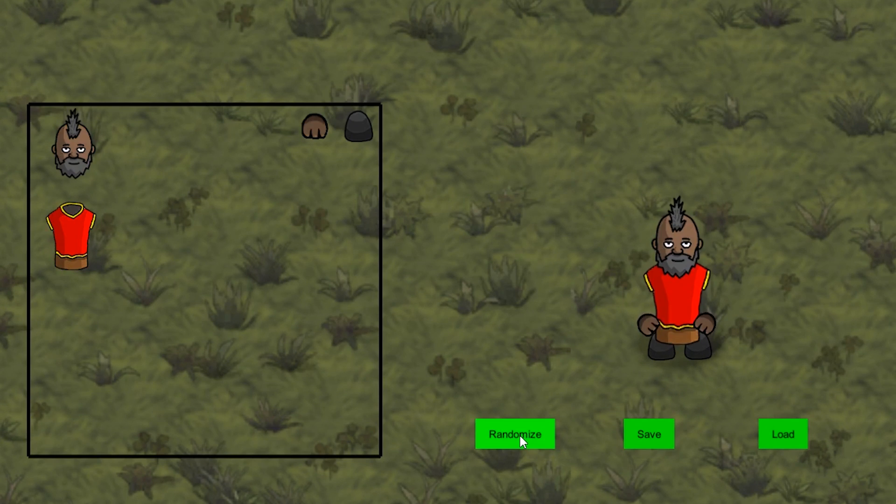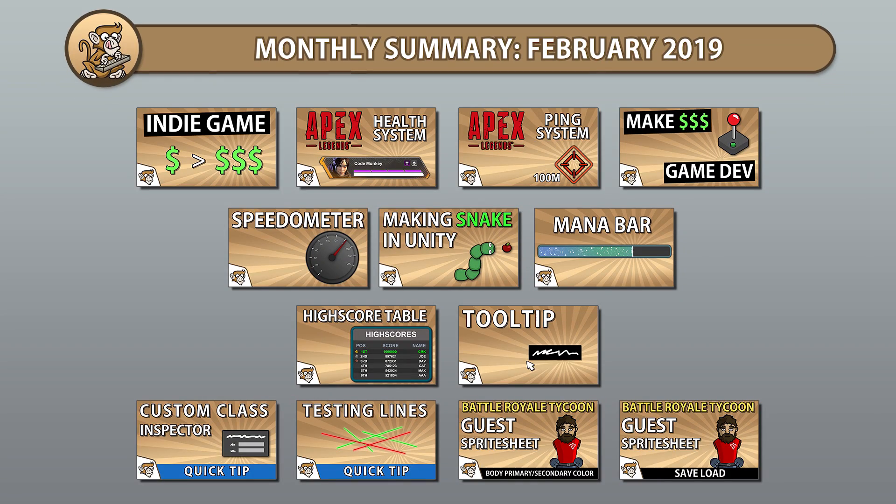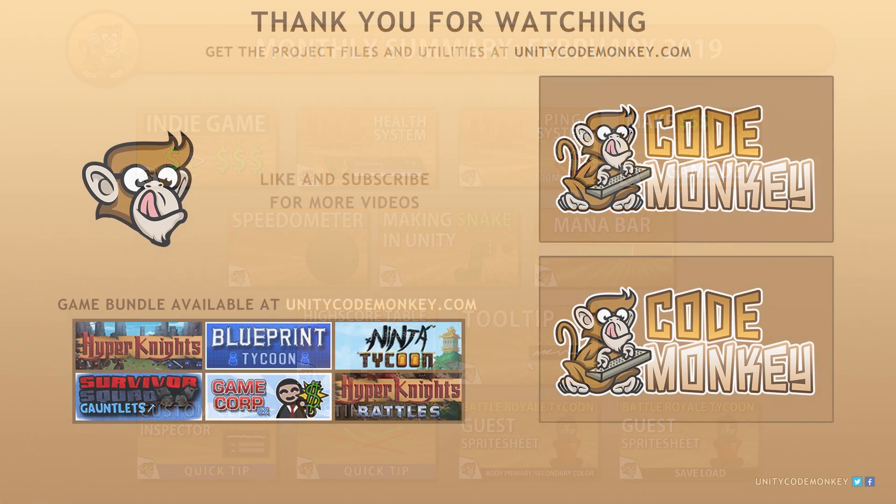So that was it for the series covering how guest sprites work in Battle Royale Tycoon. The game is out on Steam so you can pick it up to see this system being used in a real game. That was it for the month of February 2019 — I hope you found the videos helpful and learned something along the way. If you have any questions regarding any of the videos feel free to post them in the comments and I'll do my best to answer them. Subscribe for more videos and I'll see you next time.